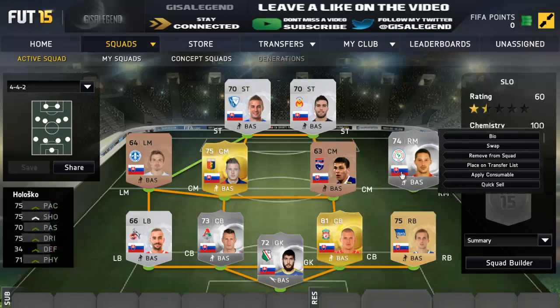Right-mid is Halsuko: 75 pace, 75 shooting, 75 dribbling, 70 passing, 71 physical. Really good, decent right-mid. Gets into the right positions at the right time. His only real problem is he sometimes goes a bit too deep — he's almost sometimes ahead of the striker, which is the only weakness. But he done the job really well and I couldn't fault him for 250 coins.